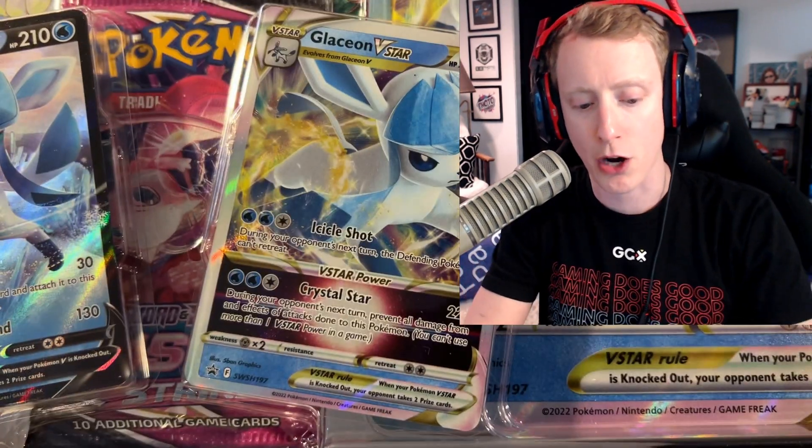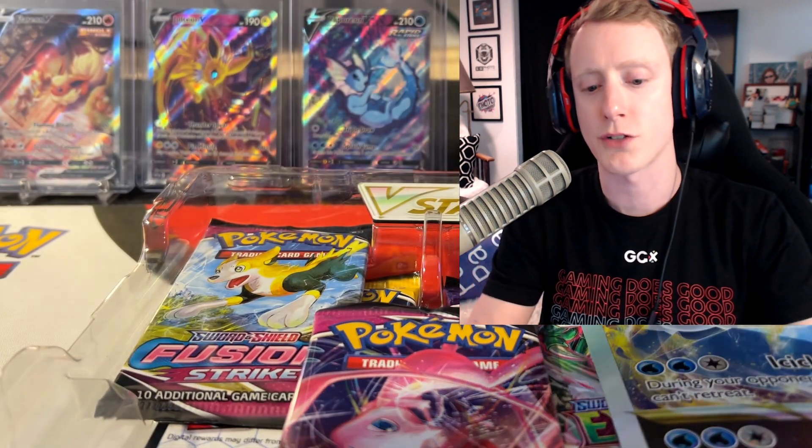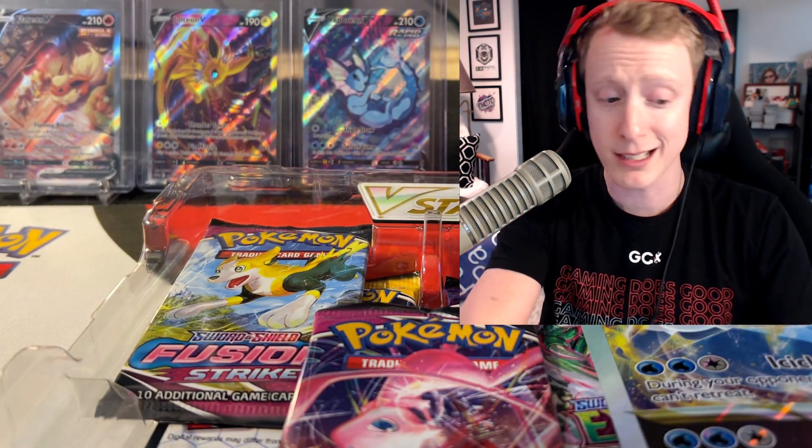We're going to start with the Glaceon box. It comes with the Glaceon V Blackstar promo and the Glaceon V-Star Blackstar promo as well. I like to collect promo cards and the arts are amazing. It'd be really cool to see the Evolution set for the entire Eeveelution line as a V-Star Blackstar promo. You can kind of see in the background Flareon, Jolteon, and Vaporeon as the Evolution VMAX collector boxes, and now they've got the V-Stars for Glaceon and Leafeon. So maybe they're making their way around to do each Evolution as a Blackstar promo card.